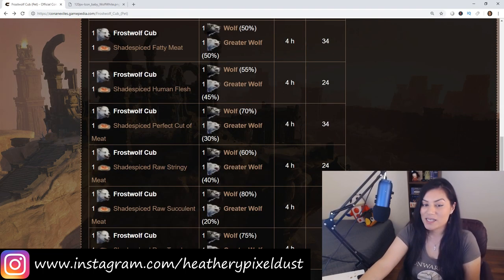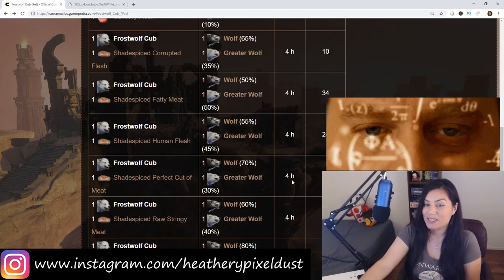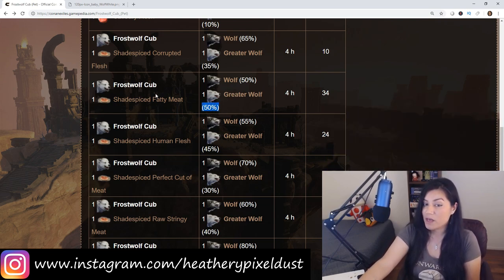On this list you can see that the maximum percent you could possibly have for getting a greater wolf is 50%, and it's going to require that you have this frost wolf cub in addition to the shade spiced fatty meat.